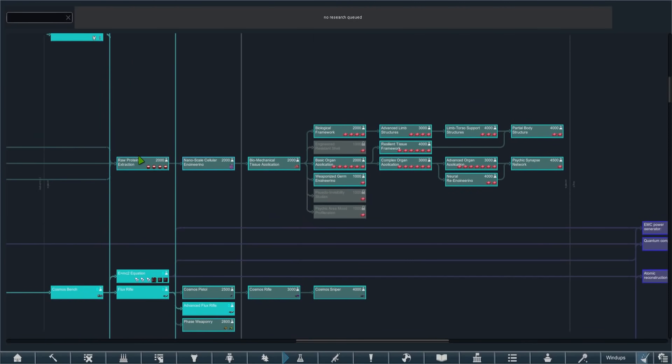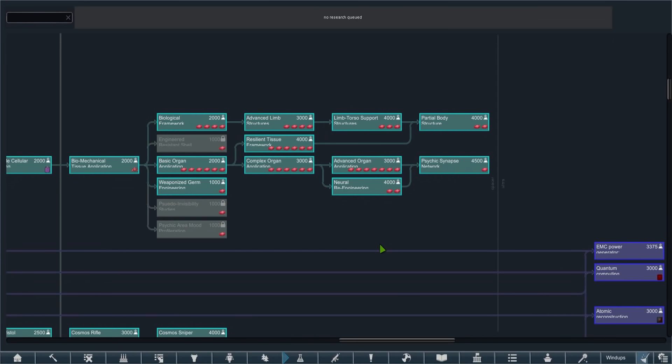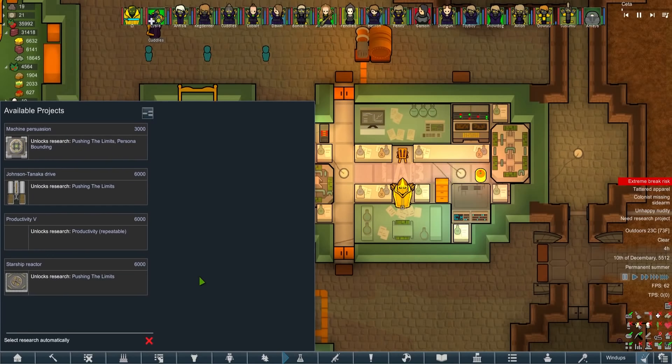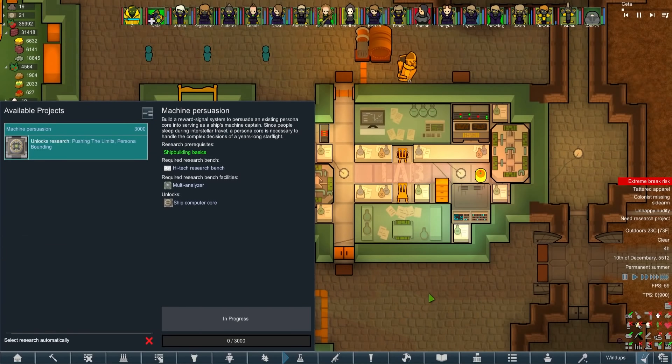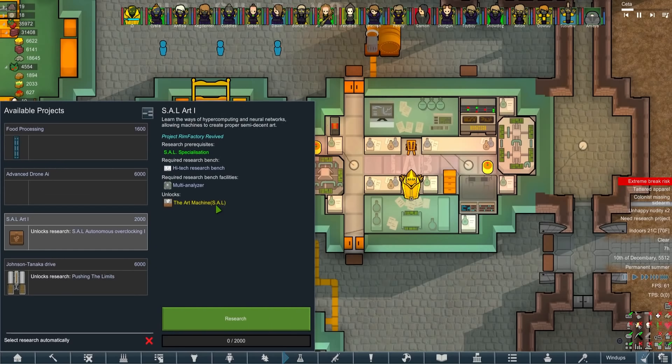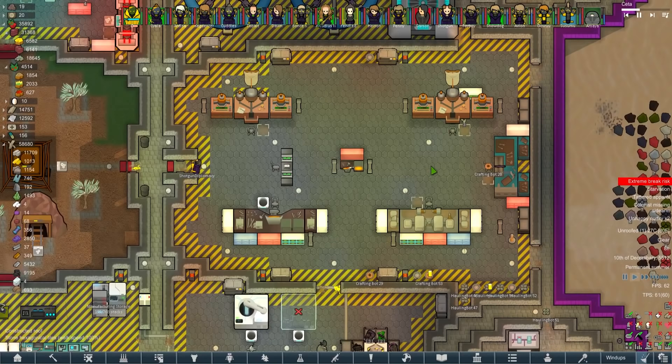Raw protein extraction - I had no idea that led to all of the organ engineering! Damn it - okay, next time that comes up we have to go for it. We'll just go machine persuasion for now. The art machine - how can I not take the art machine?